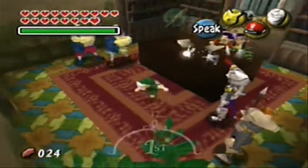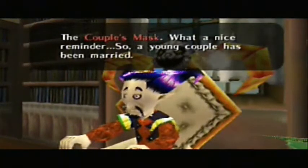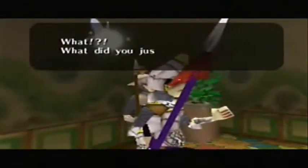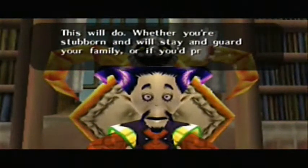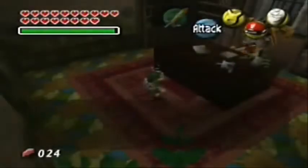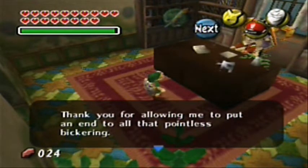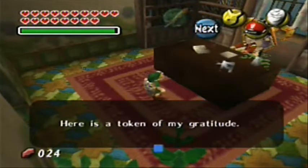Let's end this by putting on the weird mask known as the Couple's Mask. The Couple's Mask — what a nice reminder — a young couple has been married. I wonder, did my wife flee? Yes, everyone, we are all worried for our families. Why don't we end this meeting? This will do — whether you're stubborn and will stay and guard your family, or if you'd prefer to run far away and seek shelter, that is for people to decide on their own. Thank you for allowing me to put an end to all that pointless bickering. Adults are all so stubborn, it is shameful. Here is a token of my gratitude.